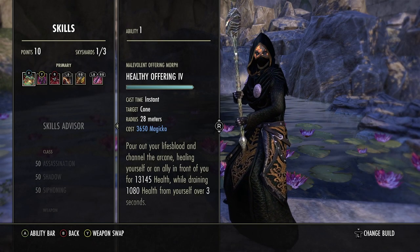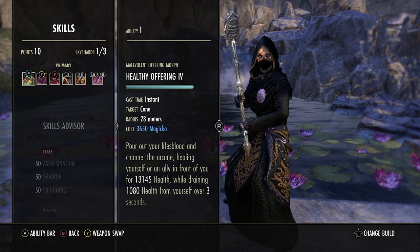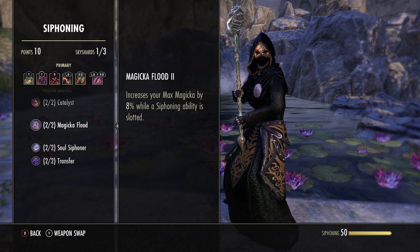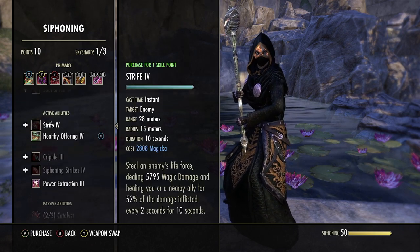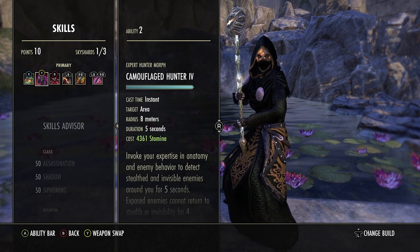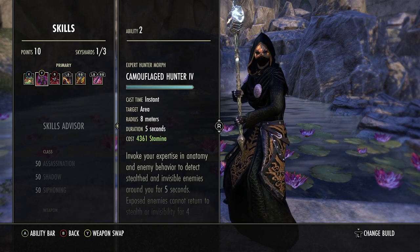For the first skill we run Healthy Offering — a nice burst heal, but the main reason we run it is we benefit from Magical Flood from the siphoning passive, giving us 8% more max mag. It's also a very very strong heal. Next we have Camo Hunter — honestly every build these days runs Camo Hunter.